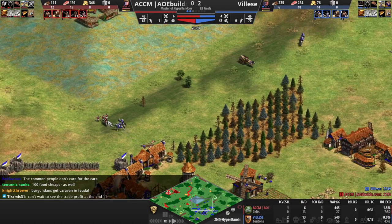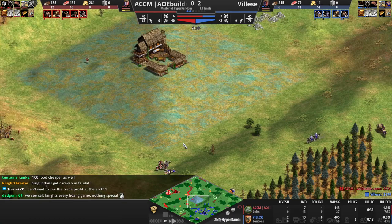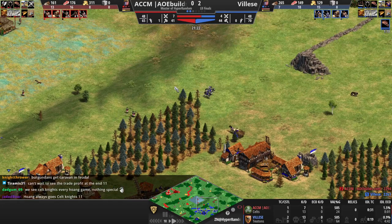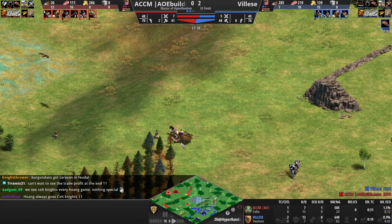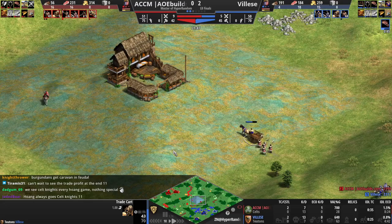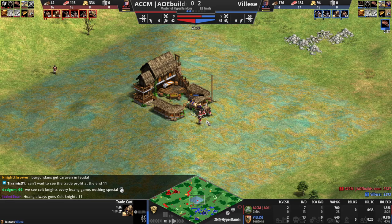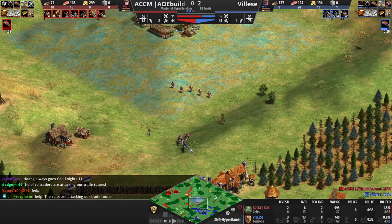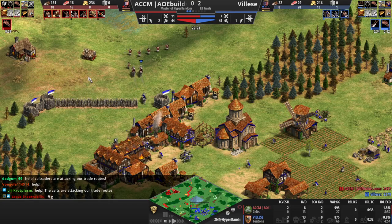I can't wait to see the trade profit at the end. As the knights come out into the middle, ACCM just needs to secure his trade route. Hoang always goes Celt knights — that is true. Here come the pikemen — good, the pikemen pick off the trade cart. ACCM is raiding the trade. They don't actually do much damage to it, but the Celt pikemen are faster and they can poke it down eventually. Vles is going to lose all of his valuable trade income as the pikemen trap it against the market. Down it goes — you might as well say GG right now, as ACCM has absolutely decimated Vles' trade down completely to zero trade carts.